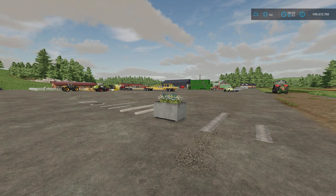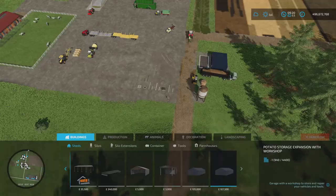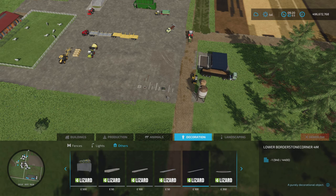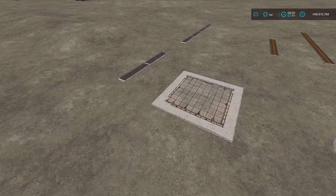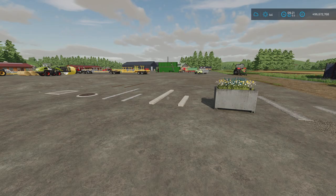In front of me we've got the placeable Border Stones and Flower Pots by Agra Danny. 0.33 megabytes download. You'll find these in build mode under decoration, then others. We start off with Cobblestone 2m, Cobblestone 4m, Flower Pot, High Borderstone 2m and 4m, Lower Borderstone Corner 2m and 4m, Manhole Round, Manhole Square, Water Channel 2m and 4m, then Rusty Water Channel 2m and 4m. So if you want to add a bit of extra decoration around your yard, you absolutely can.